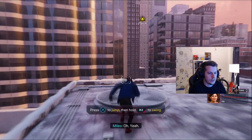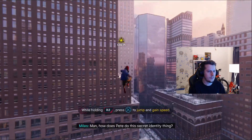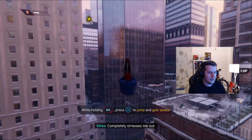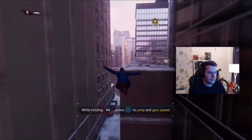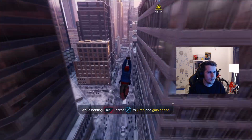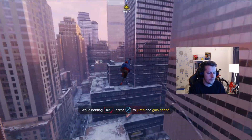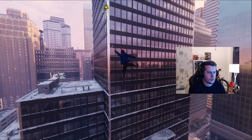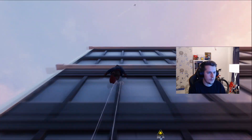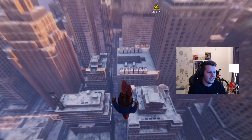Miles reacts very differently to Peter. We can still do tricks - pretty cool. Can't remember if Peter did anything like that. It's going to be weird seeing two Spider-Men. Hold and jump for extra height. Getting through buildings is so much better - that is so sick.